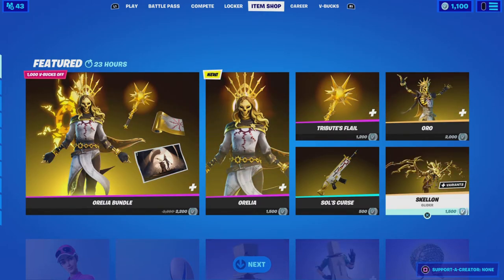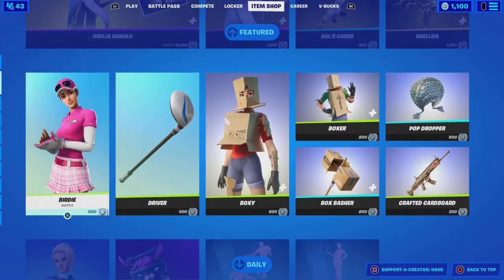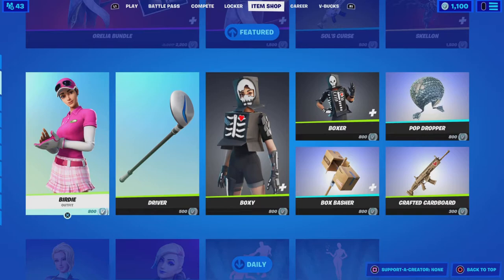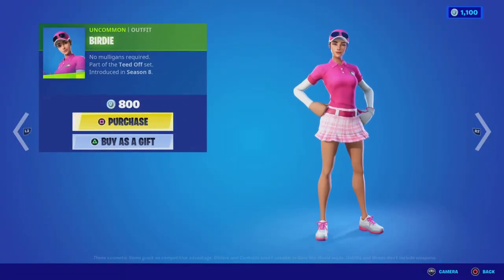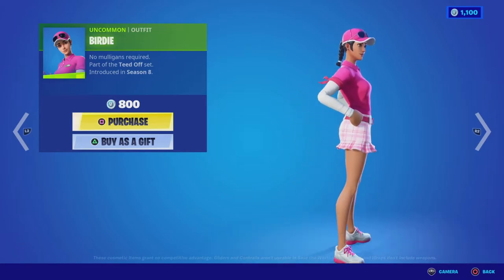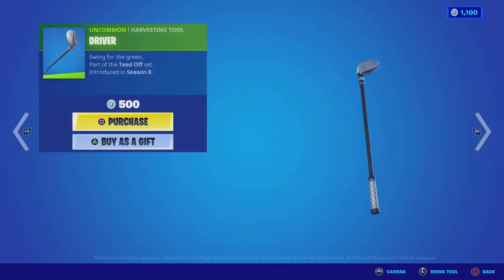Next you also get the soul separately, and if you want to include Skeletor, that's fine too. Then we have a golfer or tennis player kind of looking skin — Billiard — with a driver pickaxe, pretty nice looking.